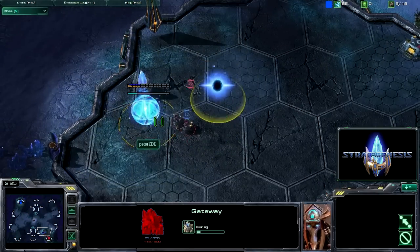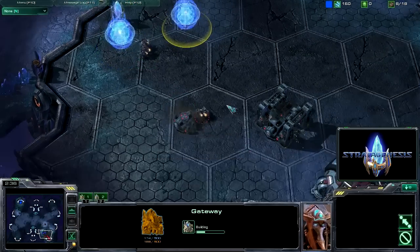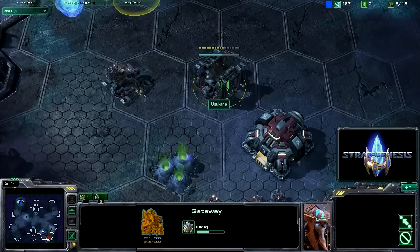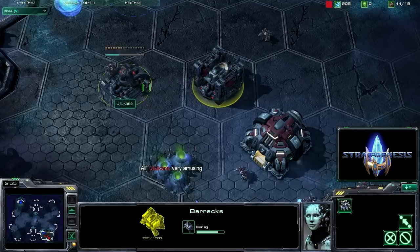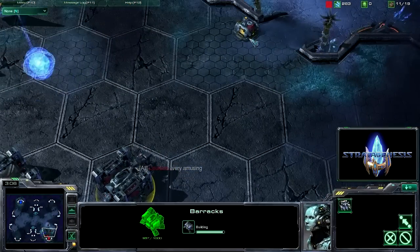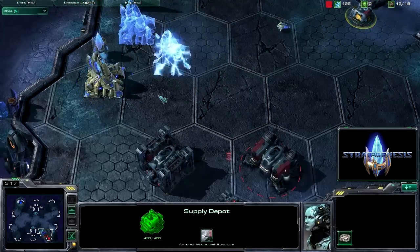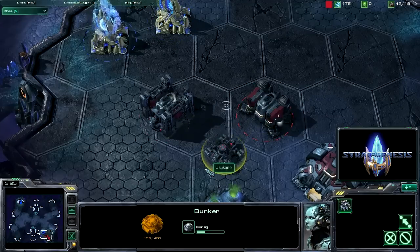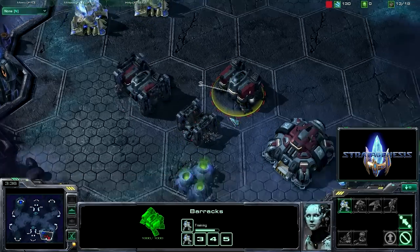So he's building 2 gateways in my base. He could have built them outside and gone for a proxy setup, but what I did immediately was to pull a worker from my mineral line and start building a second barracks immediately after the first supply depot.